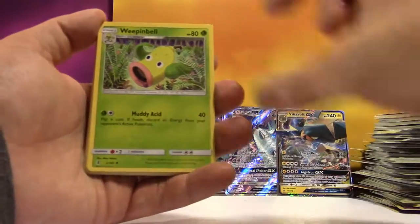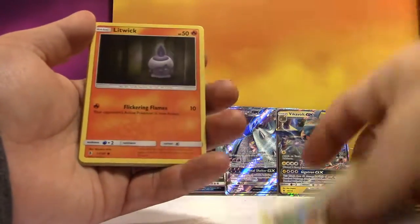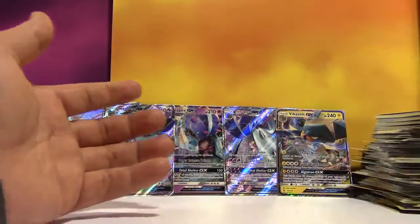We've got Fire Energy, Weepinbell, Fletchinder, Sligoo, Patrat, Slowbro, Pancham, Snowrunt, Castform, Reverse Energy Lotto, and a regular Rare Honchkrow.